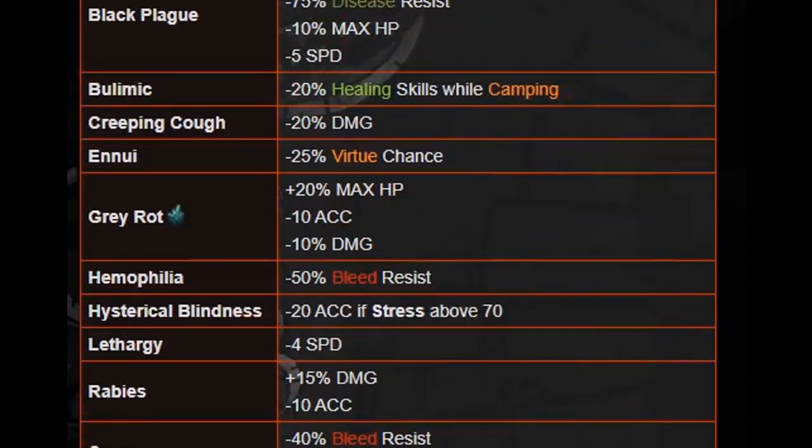Grey Rot is from the Colors of Madness DLC — plus 20% max HP, minus 10 accuracy, minus 10% damage. This actually isn't terrible and can wait depending on who it's on — something like a Vestal who's just healing, the 20% max HP might even help. However, I'd still remove it fairly quickly because the minus accuracy hurts her stunning. Hemophilia is minus 50% bleed resistance — most likely they'll bleed if hit, but if you have bandages and healing skills you can heal through it. It'll cost more money with bandages, but it's not something you have to rush to remove.